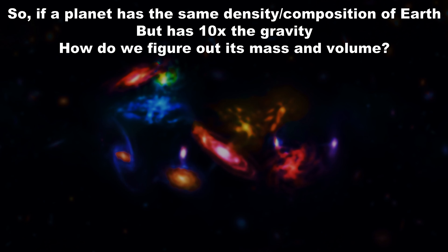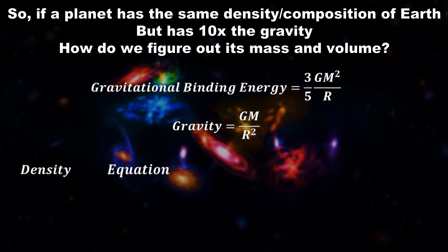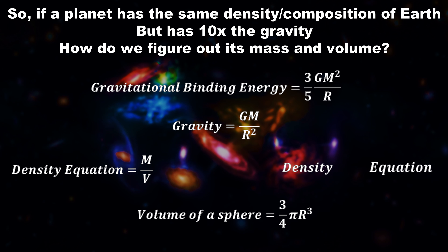Well I would be listing the standard equations people will be using, such as the gravitational binding energy, the gravity of a planet, the density of a planet — which in this case, since a planet is a sphere, we'll be using the density equation modified using the volume of a sphere to get a modified density equation. And from these I will show you how to work out the mass and volume, using only the fact it has 10 times Earth's gravity as well as a similar composition to Earth itself.